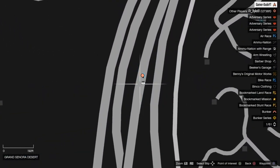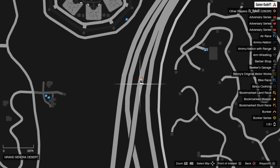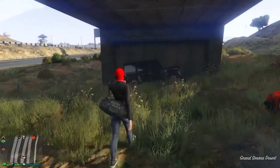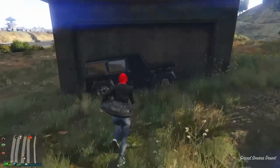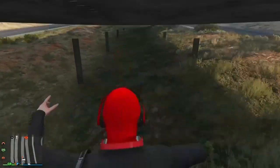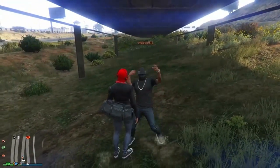For the seventh glitch I'm showcasing this wall breach. Just come to this location and bring a big car. Go against the wall and just climb into it. It's a pretty cool wall breach because you are underneath the highway.